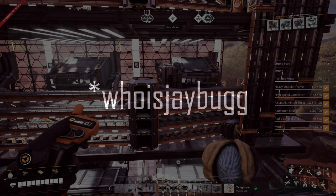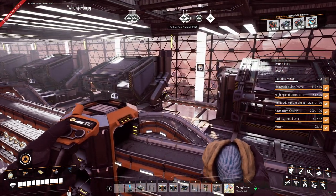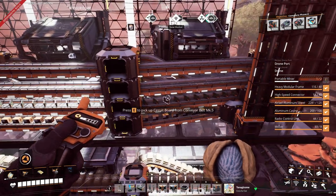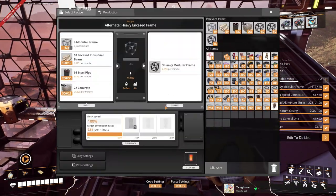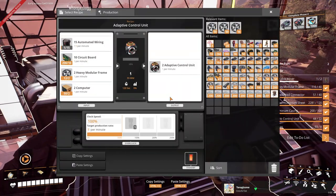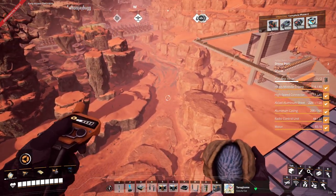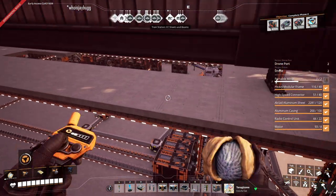Welcome back to Satisfactory. I was thinking about putting in some work in the director systems, which led me back to our wonderful computer complex here. And then of course I noticed there was a problem — right here we don't have our modular frames, and right here we don't have our automated wiring, which I thought was weird because the train has been running and dropping off stuff, but for whatever reason stuff isn't making it to where it's needed.